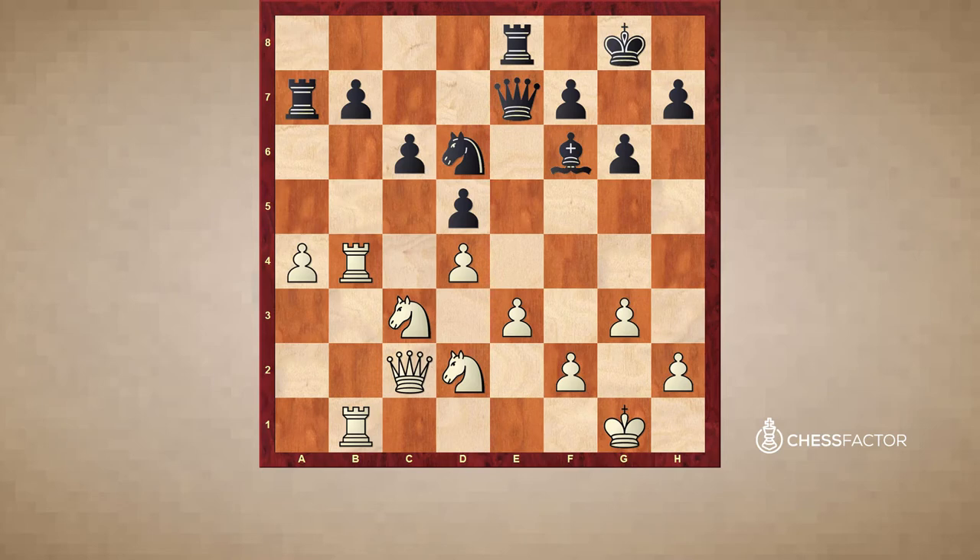a4, Rook a7, g3, h5. And now Black starts playing on the kingside. Nd2, Bg5, and in general, in Carlsbad structures, very often Black wants to play on the kingside. Why? Because White usually plays on the queenside. Nf1, h4, and now Black is clearly dominating the game.